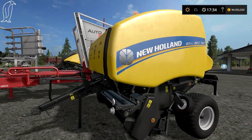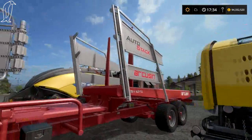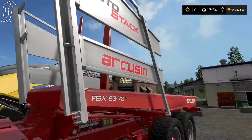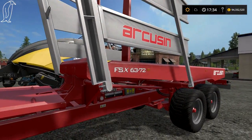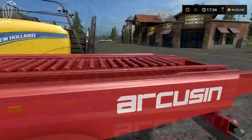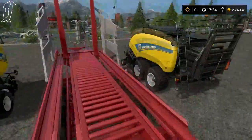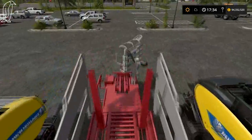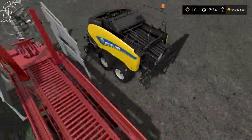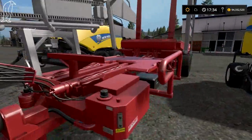Here is the New Holland Roll Belt 150, the round baler out of FS15, and the Arcusin Auto Stack for square bales — the FSX 6372 — which I believe holds 16. There's something missing on the back there — perhaps it just needs unfolding. Yeah, I think it does.